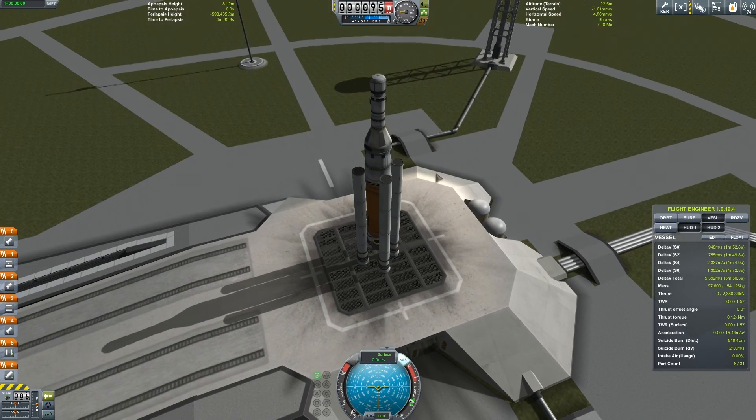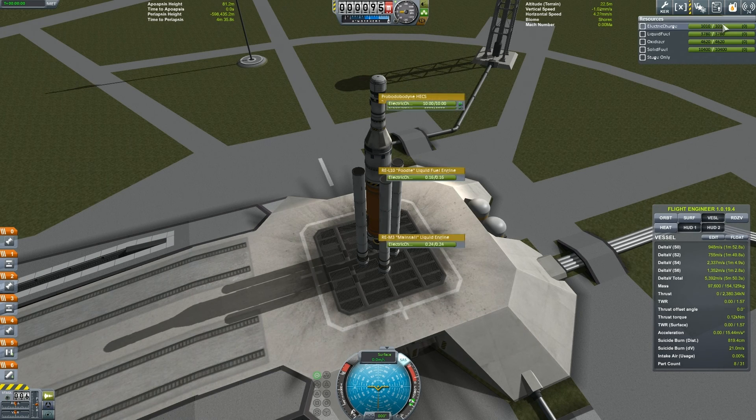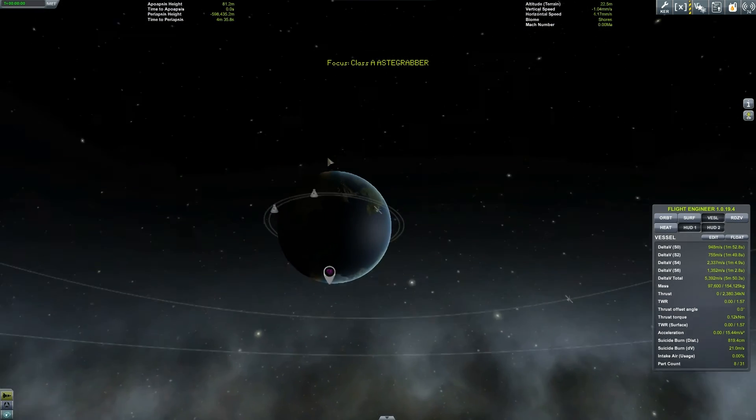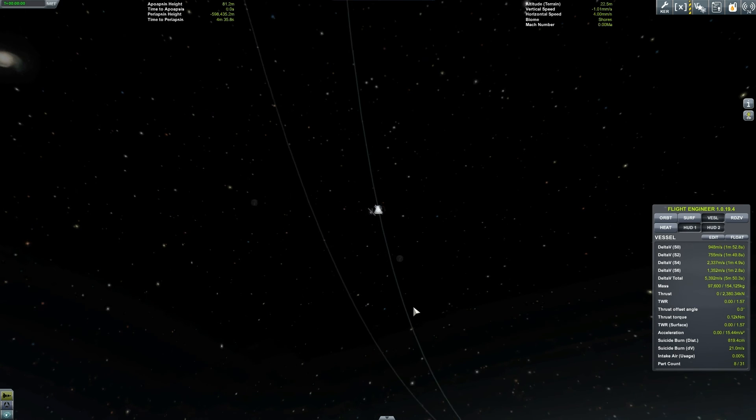Hey everybody, welcome back to Kerbal Space Program. Let me introduce to you the rocket that is going to grab a Class A asteroid for one of our contracts. All we've got to do is grab this asteroid and then put our vessel back in orbit of Kerbin — not a specific orbit, just an orbit.